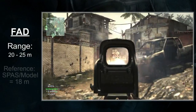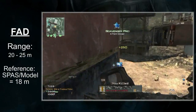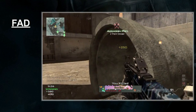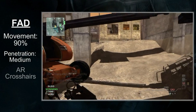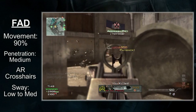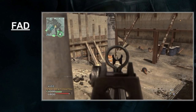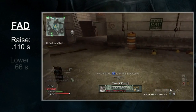To give you a comparison, the SPAS and the Model have a range of 18 meters. The FAD has weak shots and poor range — you will consistently need 5 hits for a kill. Moving on, the FAD has a lot of features which are standard for an assault rifle. You move at 90% of the standard movement rate, have medium penetration power, medium-sized assault rifle crosshairs, and low to medium idle sway. None of them are bad, but none are exceptional either. In practice, one of the things you'll notice very quickly is how the FAD moves quite slowly. You will raise the FAD in 1.10 seconds and lower it in 0.66 seconds.